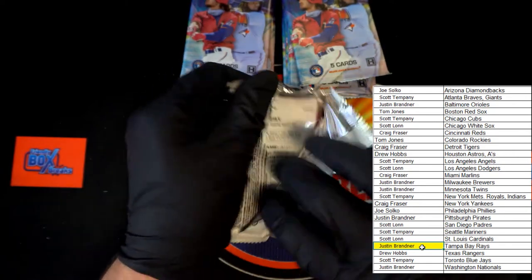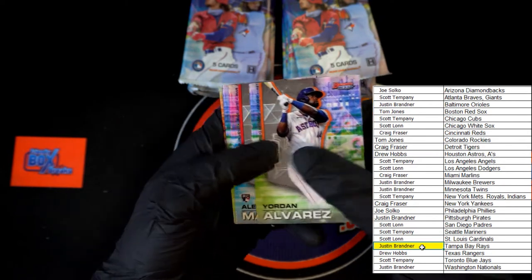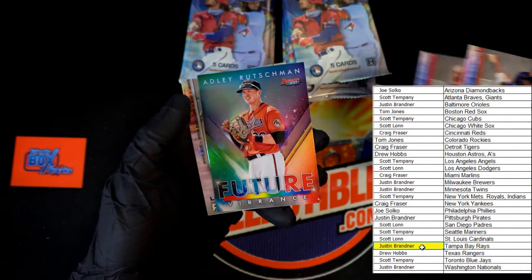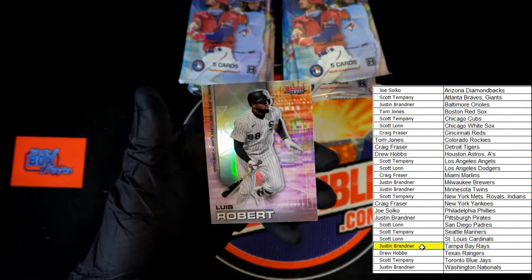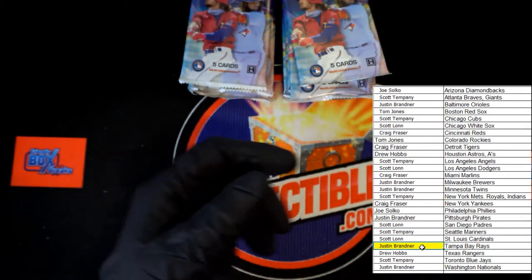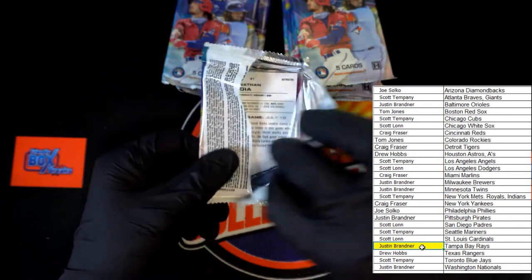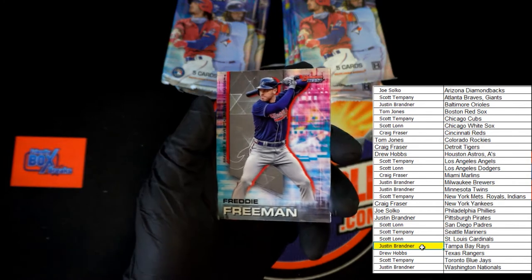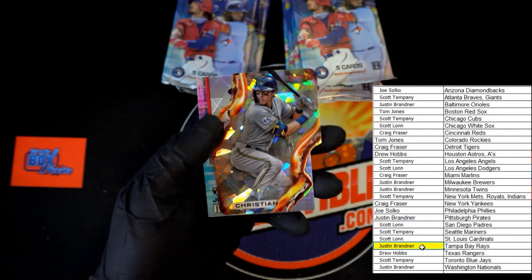Pack number three, starting off - Alvarez, Manoa, Spencer Howard, Rushman Future Vibrance - very nice. Next pack: Freddie Freeman, Ohtani right off the second card - very nice. Dylan Carlson rookie - very nice.